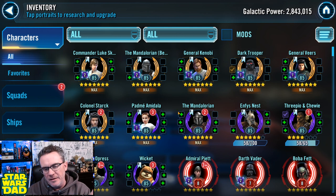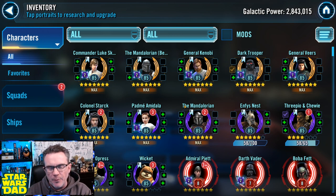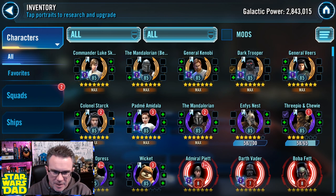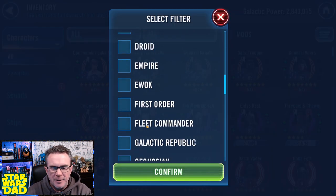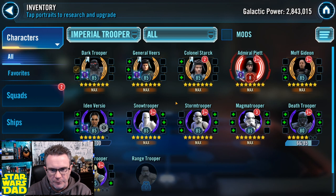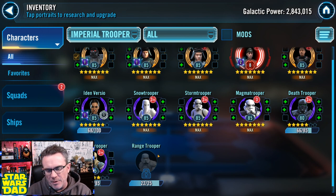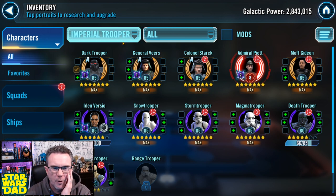I'm going to get my CLS team done, get Dark Trooper to relic, and get Veers and Stark to relic as well. Ideally for the Rebel Roundup Assault Battle I'd want Range Trooper in there, but I'm too far from him and I've got too many other priorities right now. So I'm going with my basic Imperial Trooper team: Veers, Stark, Piett, Dark Trooper, and Moff Gideon. Range Trooper is at 22 shards — I don't want to spend two or three months farming him.